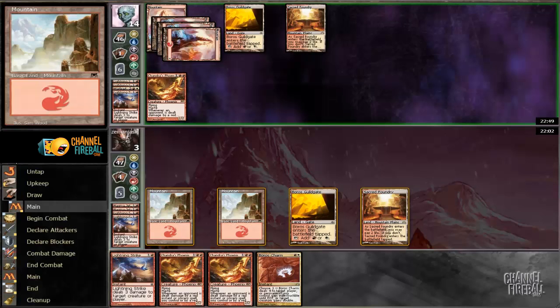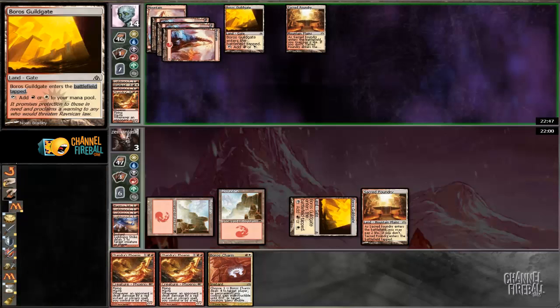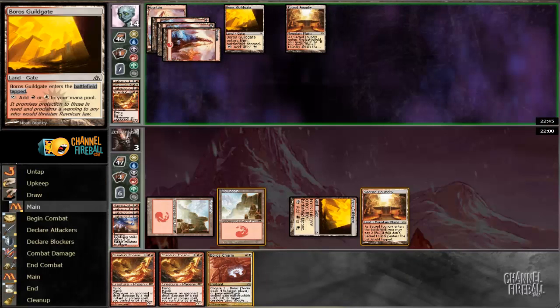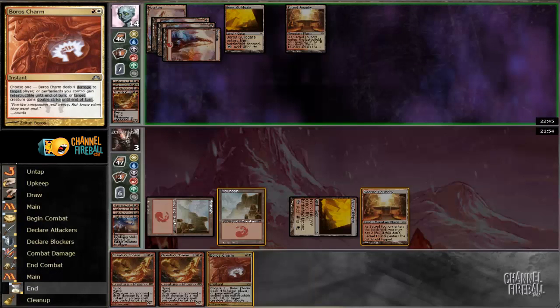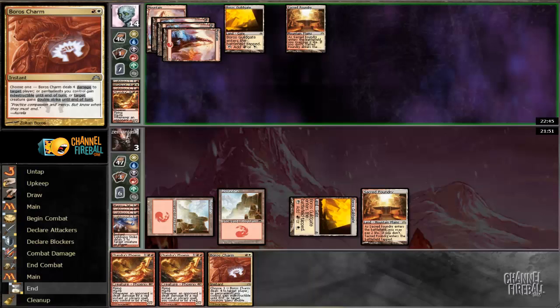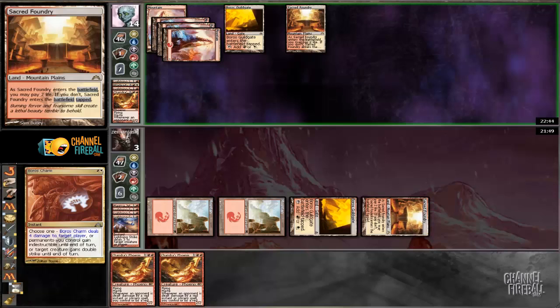Which he might not be expecting. We have Spark Troopers and Blind Obedience, which are all excellent. I'm going to put him to 10 and we're all in. We're hoping his last card is land, because there's almost nothing — we almost can't beat anything here.